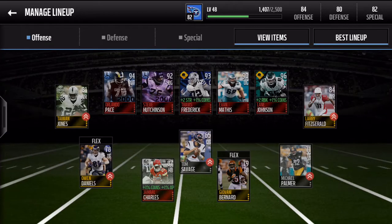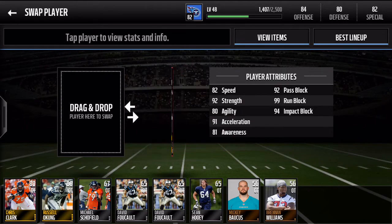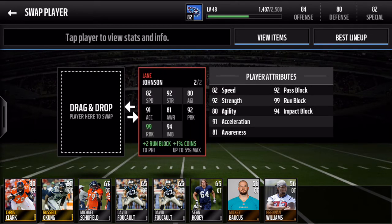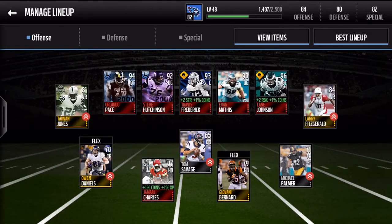I moved out all of my players who were giving boosts just so we get a more accurate look at it to start with. We got Lane Johnson here — he's our first one, 96 offensive tackle. Once we put him in he gives himself the boost: 99 run block, 94 impact block, 92 pass block, 81 awareness, 91 acceleration, 80 agility, 92 strength, 82 speed. And then plus two run block to all the Philadelphia players, so you got Kelce there too — makes a nice addition to your lineup.